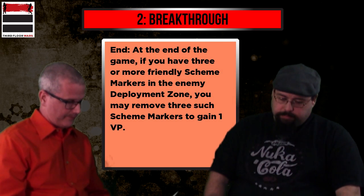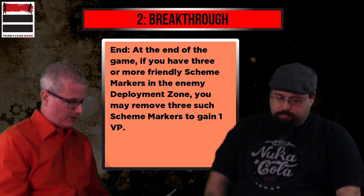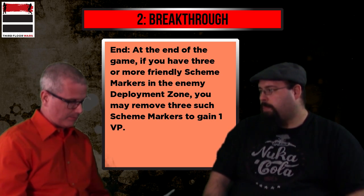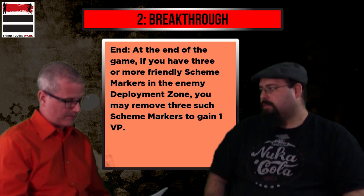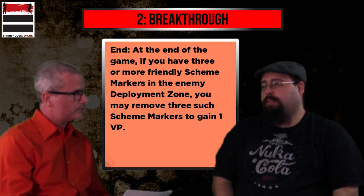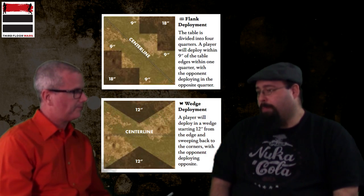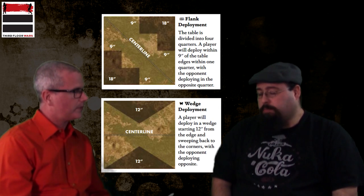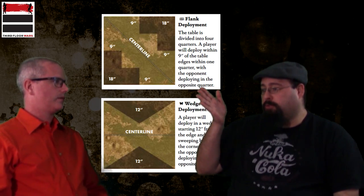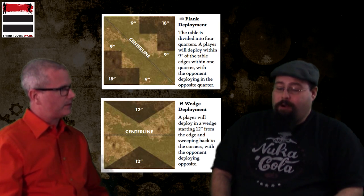For the end at the end of the game, if you have at least three friendly scheme markers in the enemy deployment zone, you may reveal and remove three such markers to gain one VP. The hard part is that if you're committing a single model, it's got to get to your enemy's deployment zone, drop a marker for the reveal, and then drop three more over turns three, four, and five — basically dropping a marker each turn and not being denied. Your opponent just has to let that happen. So using one model alone is actually fairly hard to pull off.